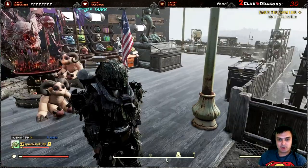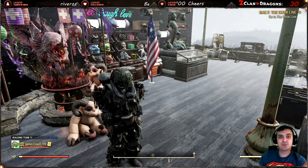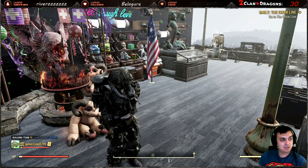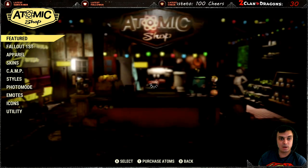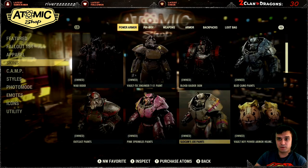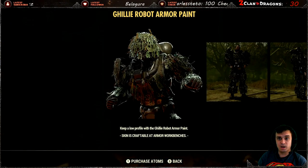Today we're looking at the ghillie paint for the robot armor, which you can unlock by playing the Legendary Run Season 1 in Fallout 76. You unlock it as soon as you reach rank 42 — you can claim it and it will end up in your skins section. Navigate all the way down to your armor section and that's where you'll see your robot ghillie armor paint.